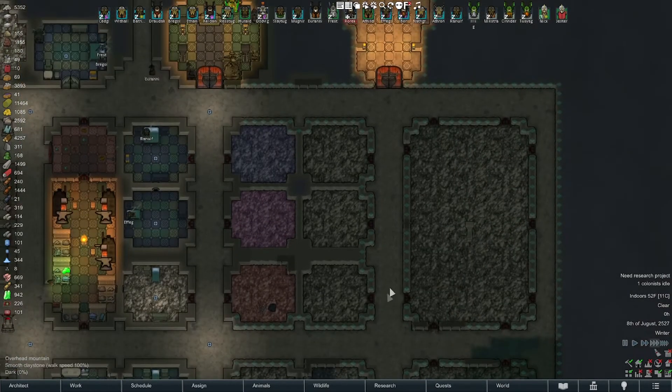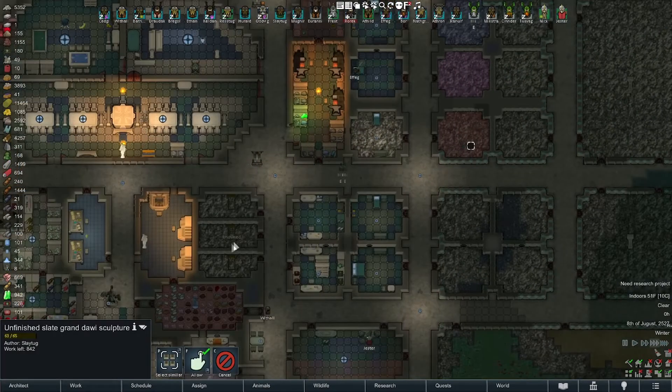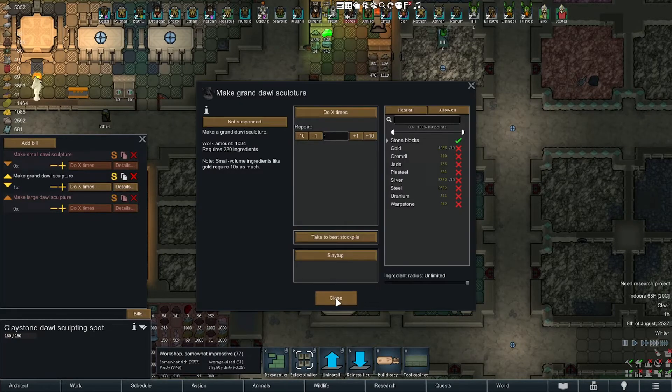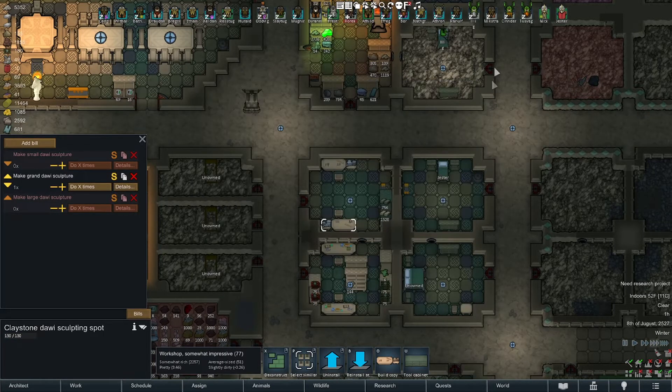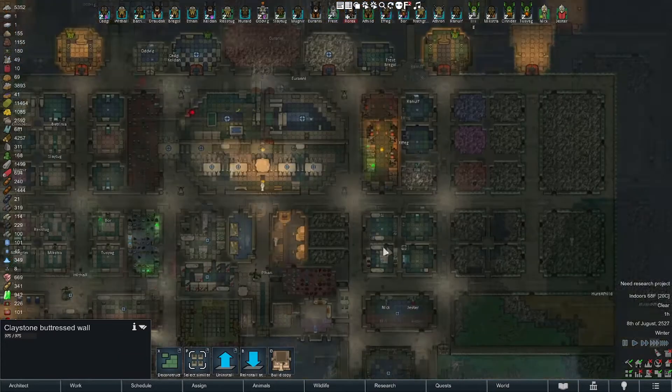We can do some decorating of these walls — need to get on top of that. I can't believe I'm almost done with the floors. Flesh out the rest of these bedrooms. Is Sleigh Tug still here? Is there still a job? I don't even know what that guy could be working on. Can we do a convert again? No — good, not losing it yet.